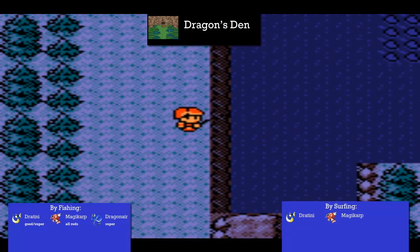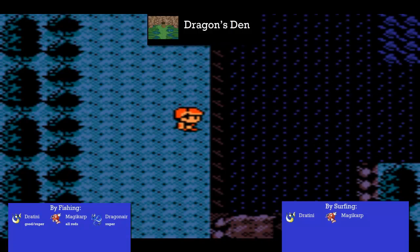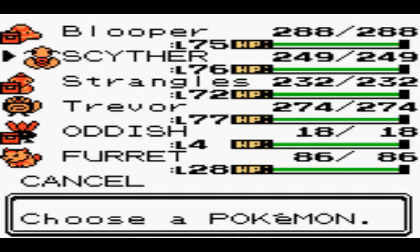Then we go fishing with the Super Rod, and we accidentally come across something. It's a Dragonair - but not just a Dragonair, it's a shiny Dragonair. Oh my gosh, I couldn't believe it.